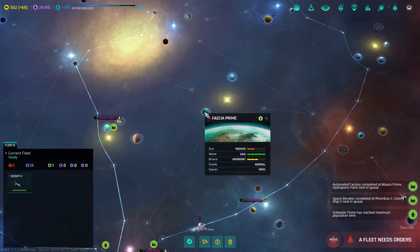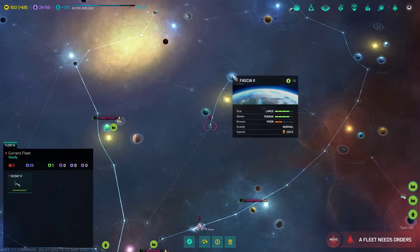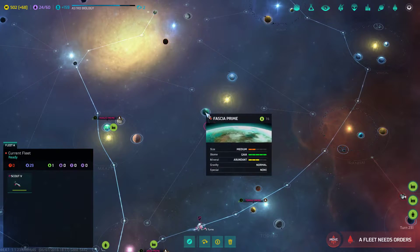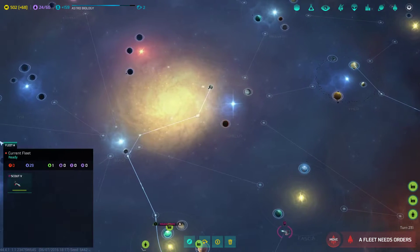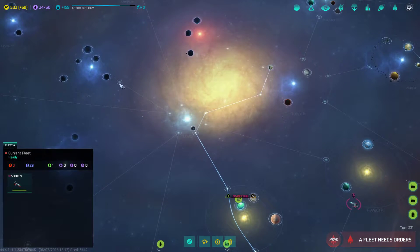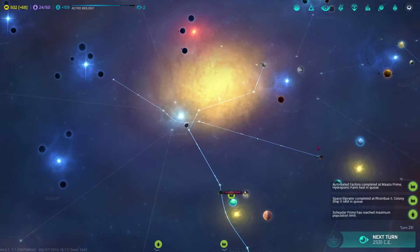Wow — Fascia Prime is also an amazing system! What the crap? Two amazing planets! It's poor in minerals but it has gold, so that would make up for it. It's Terran with 18 population slots and a Gaia planet with 16 population slots, and it's abundant. What the hell — there weren't supposed to be that many inhabitable planets. Maybe my impression of what young galaxies are supposed to be was off.